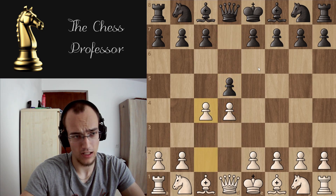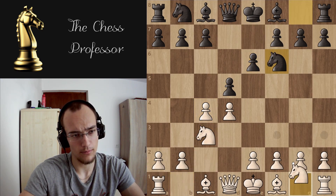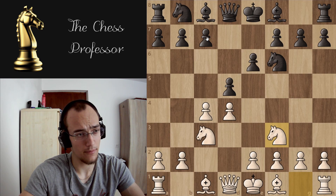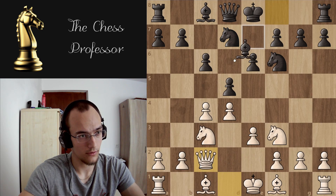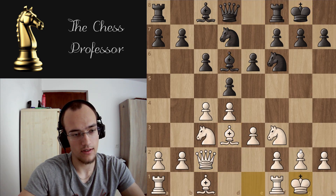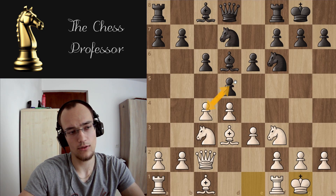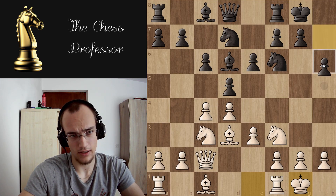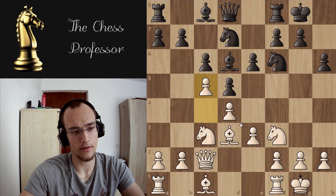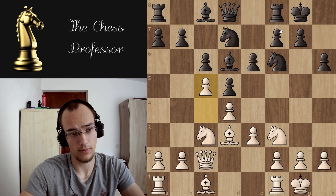Another thing to consider is that in d4 openings — let me show a position — this is one of the main lines in the Queen's Gambit. As you can see, the position is relatively closed because there is only one pawn that can be exchanged, and you can even shut that down.